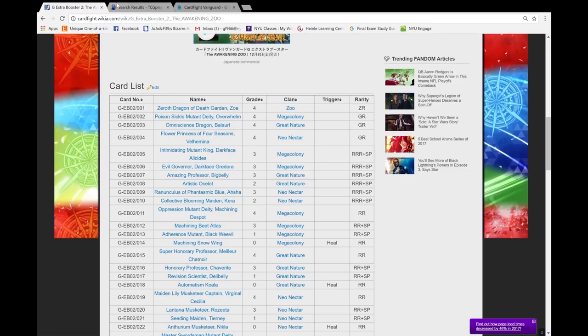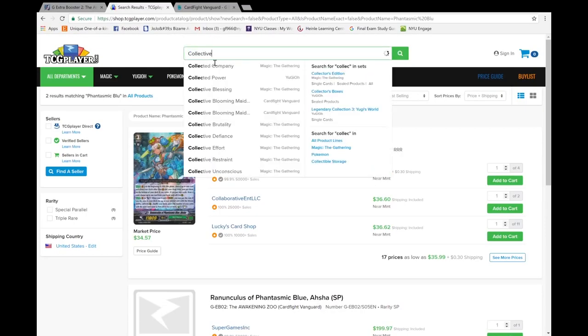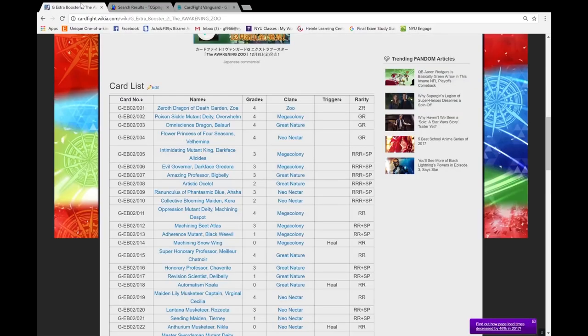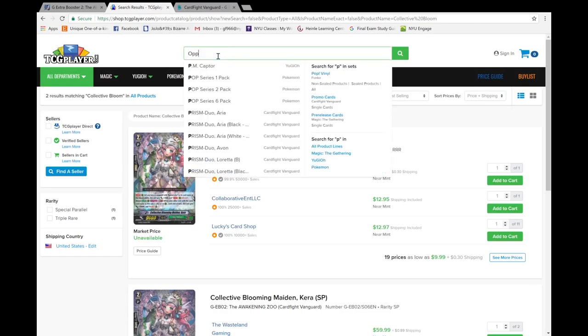Next is Blooming Collective, Blooming Maiden Cara. This card makes me sad because it's specifically based off the 10k middle from the trial deck, but that was Kayla — C-E-L-A — and Cara's spelled differently for no reason. $10 — that's about what I've been seeing. I think it might go down to around $7 or $8 just because it's kind of eh, but she's a great card. It's at $10 right now; I feel like she has a higher pull rate than Blue Asha so it's going to go down.